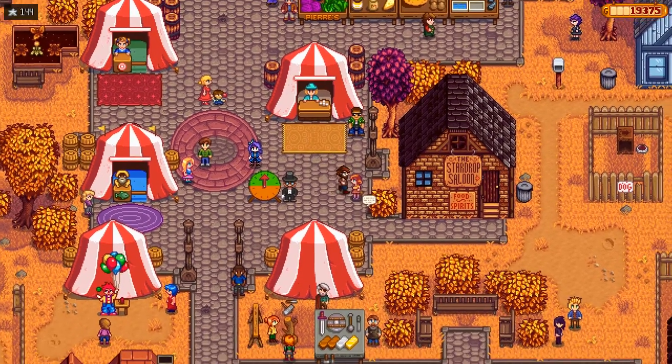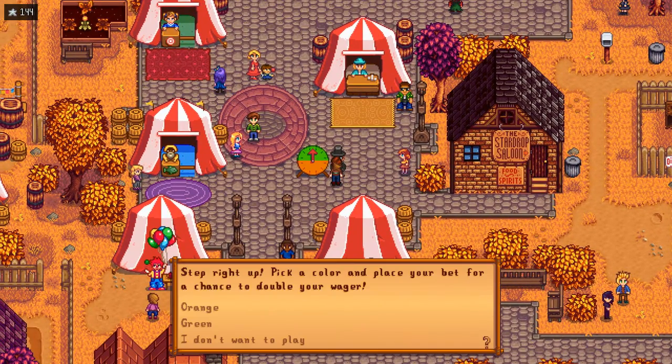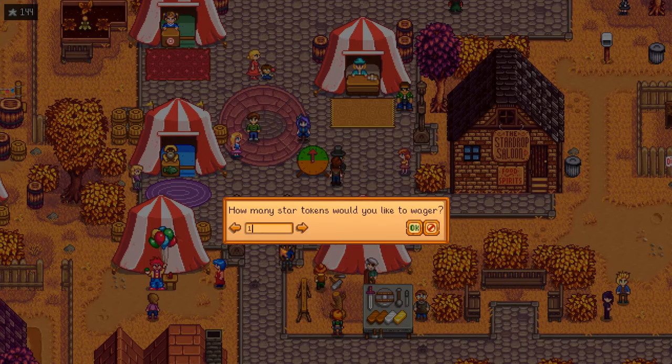Speaking of Penny, I wonder if she's spoken to the fortune teller. 'I won the wheel of chance 10 times in a row, and now the man won't let me play anymore.' Let's try it. Now I've heard something about this - it's kind of cheating a little bit, because it's not really fair. But I've heard that the green is significantly more likely to happen than the orange, which is pretty weird.